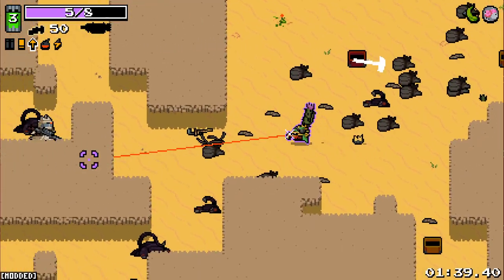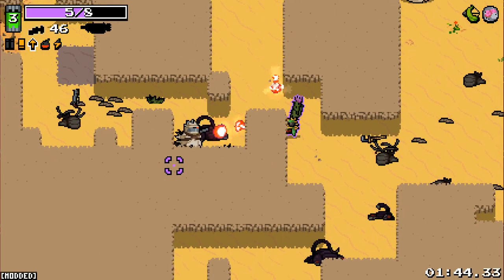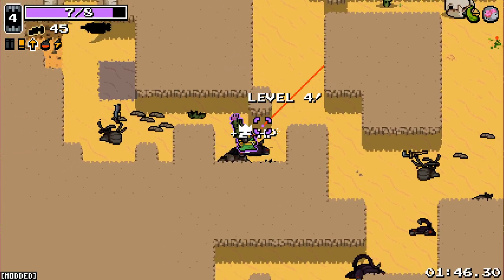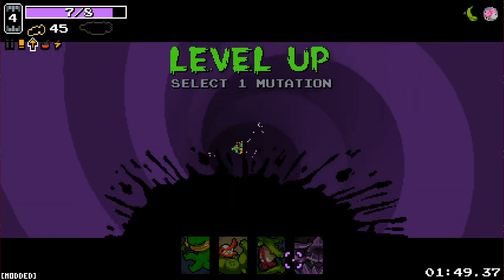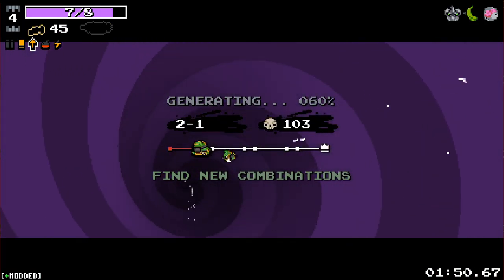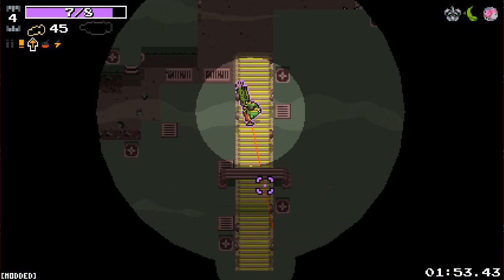Now we've got a melee weapon that's actually going to do some good for us. This should be like a five or six shot — yeah, five shot. Nice. Good setup so far, I like it. I actually think the scarier face is a great one to take here. Having these little bolts be able to bounce around and kill more things is going to be very, very good.